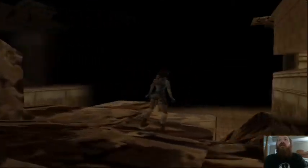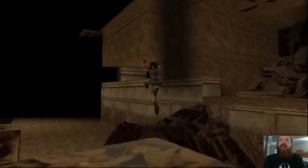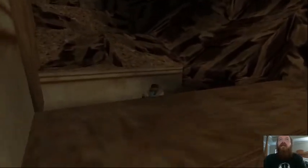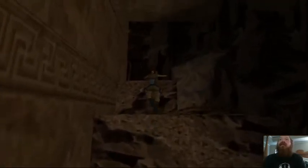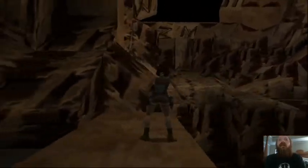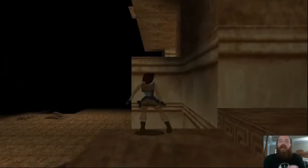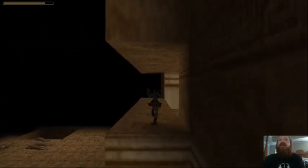Laura can angle herself about right here and do a running jump to make the ledge. She can look in here but there's nothing to pick up at the top of these steps. When she gets over here, turn this way and there's a ledge she can jump to. Be warned there are going to be some gorillas when you enter this next area - pull out your pistols immediately and don't stand too close to the edge because they can knock you off.